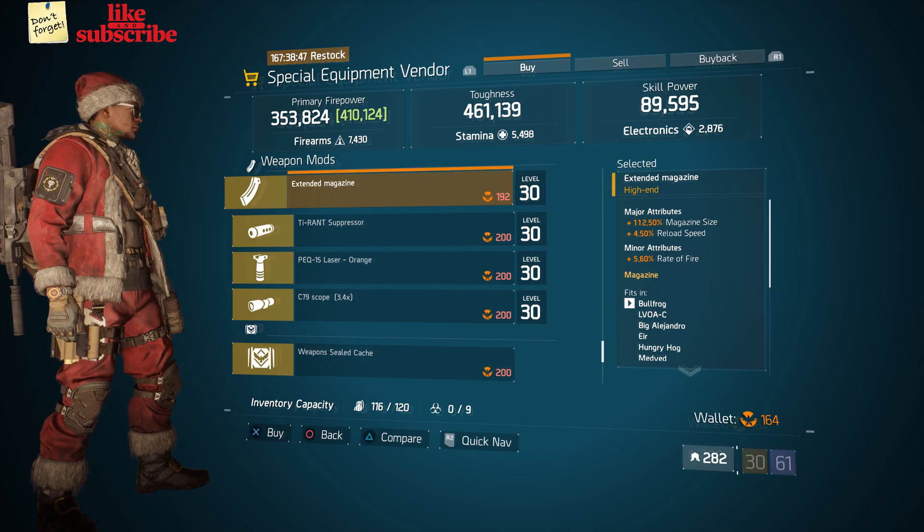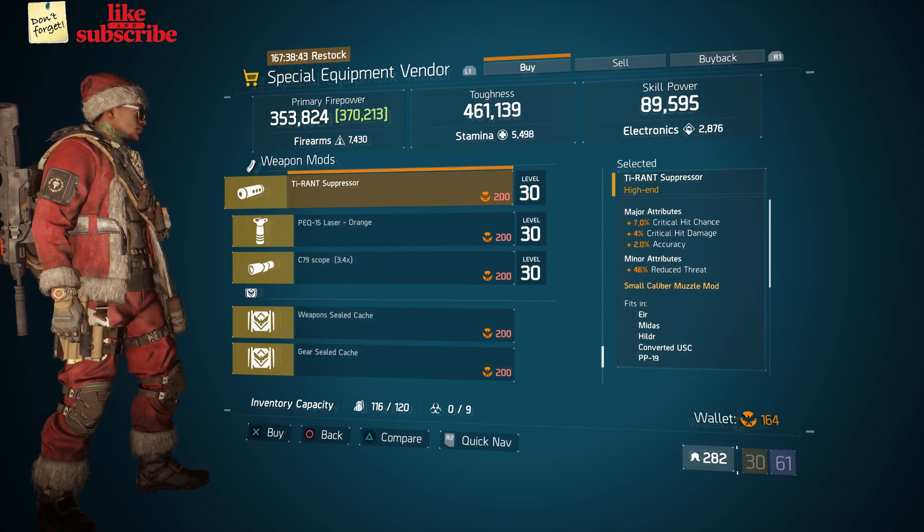And 5.60% Rate of Fire. Also here we got a Tyrant Suppressor with 7% Critical Hit Chance, 4% Critical Hit Damage, and 2% Accuracy.